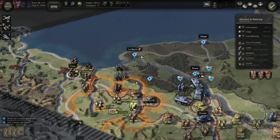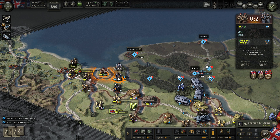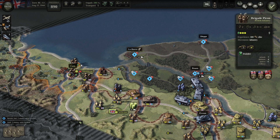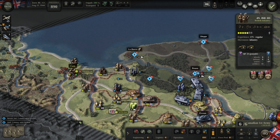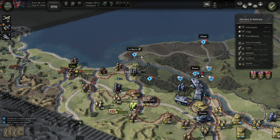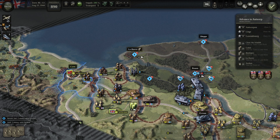Let me see how many CPs we have for Canadians — we have full for Canadians. It's a regular zone with a British infantry division. Let's move Princess Irene Brigade forward, though they can't enter this hex.